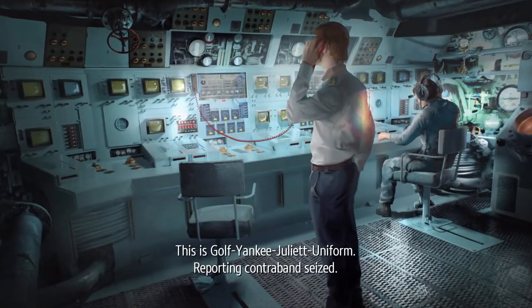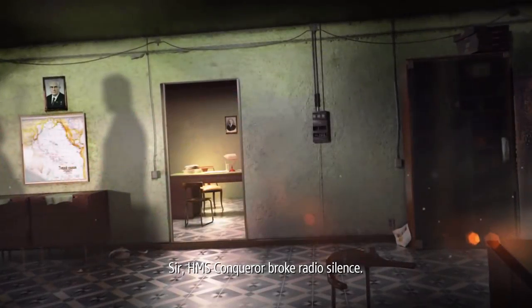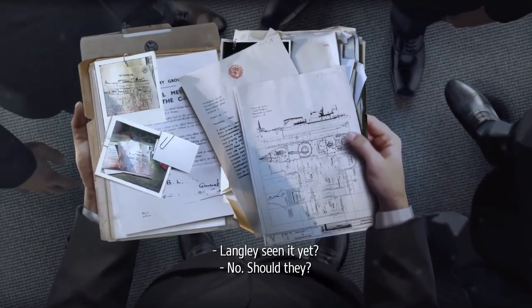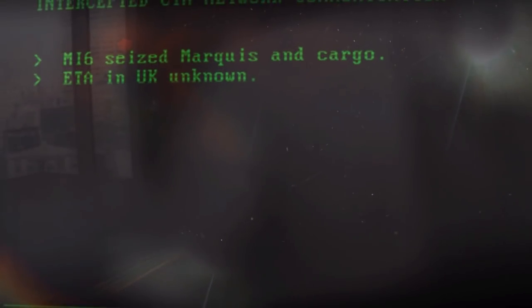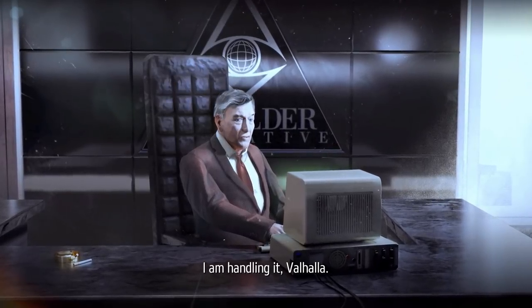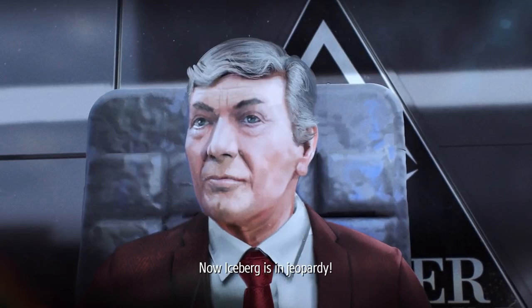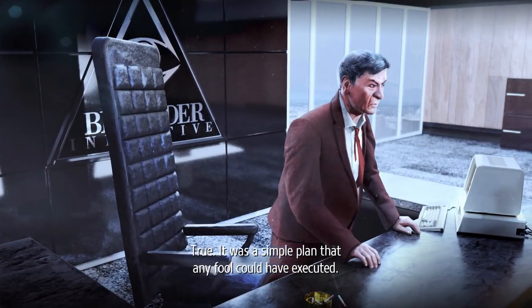Golf Yankee Juliet Uniform reporting, contraband seized. Break off patrol, head back to base. We got intel from Vladivostok — it's big. Steve, Langley seen it yet? No. They should. Use the network, we don't want anyone listening in. 'First the British and now the Americans — was there anyone else you wanted to involve in our plans?' — 'I am handling it, Valhalla. Get out, both of you. Your incompetence has exposed us. Iceberg is in jeopardy.'